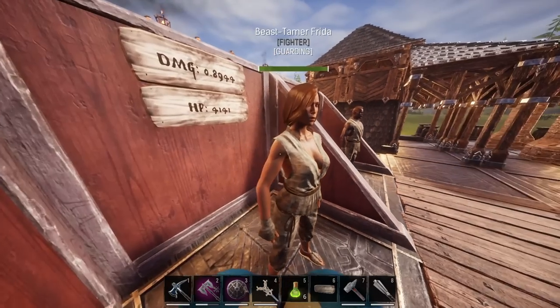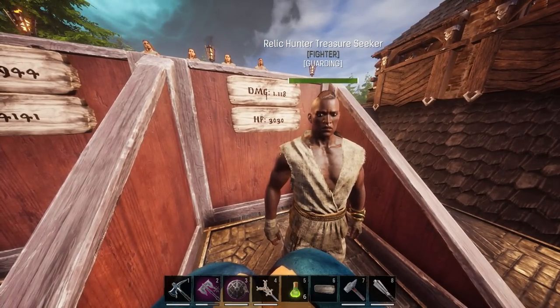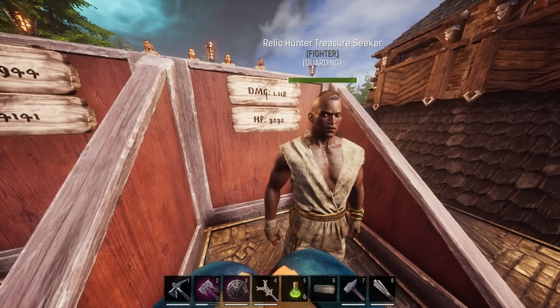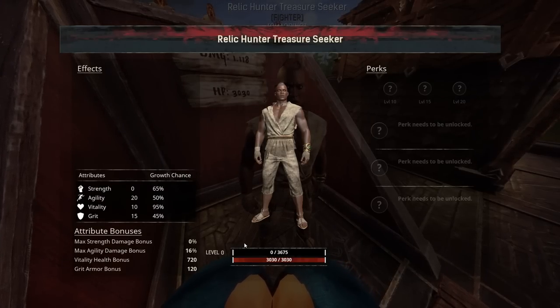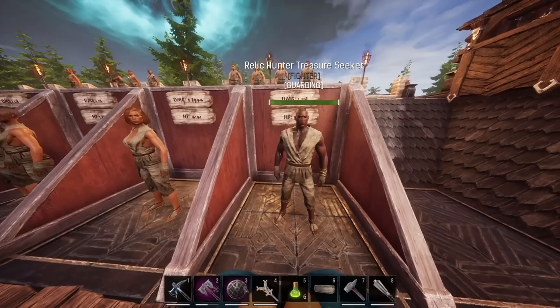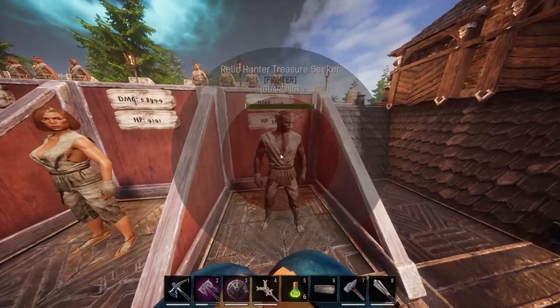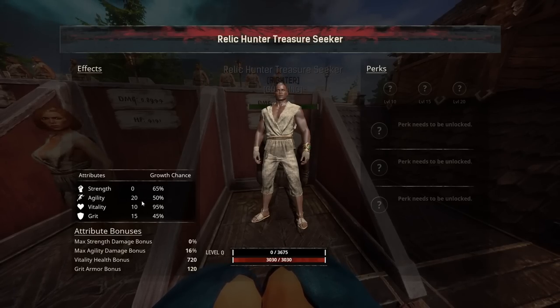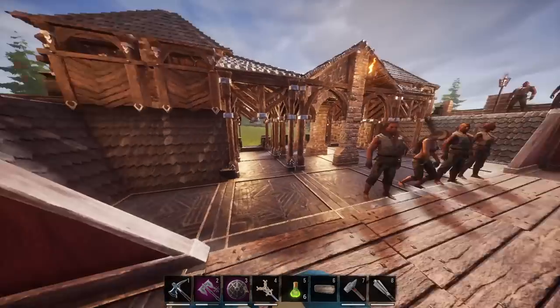Next, we move on to another fan favourite — the Relic Hunter Treasure Seeker, coming in at 1.118 damage and 3,030 HP at base. We're looking at level 0 for everybody so you know what the base stats are and what you're getting. Relic Hunter Treasure Seeker is very, very good. You can find them very commonly on the Exiled Lands map — they're all over the Unnamed City. Inside, they have Agility — that's my only oof with them — they have 16% in Agility damage as a bonus, so they're better with Agility weapons. They also have VIT and Grit, so they're nice with armor and health. If only that 20 were in strength.